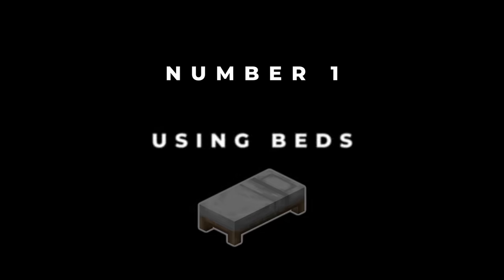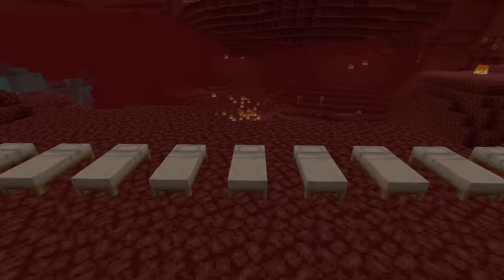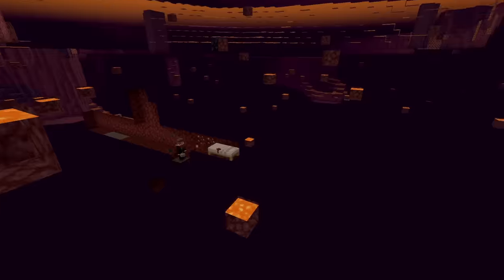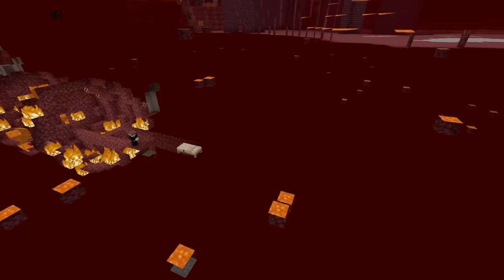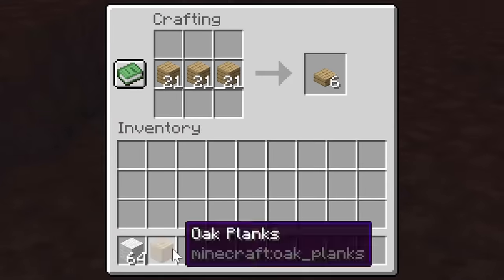Number 1: Using Beds. The first way to find ancient debris is to use beds. This is because you cannot sleep in the nether, and if you try to do so, you will regret it soon after your bed exploded. But this is exactly where beds are the best and easiest way to look for ancient debris early game, if you take caution. Just take a stack of wool and a stack of wood with you to craft yourself a lot of beds once you are down there.